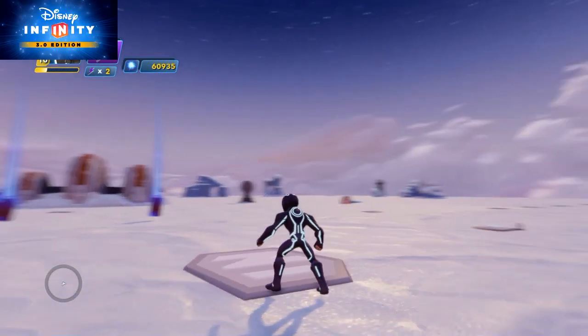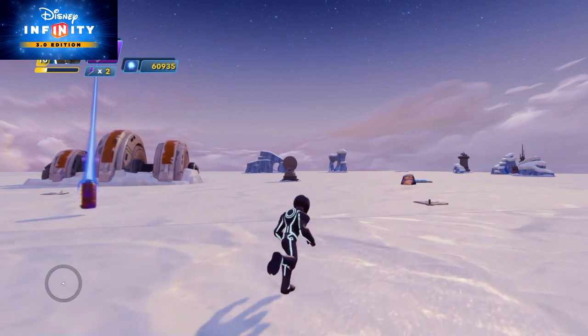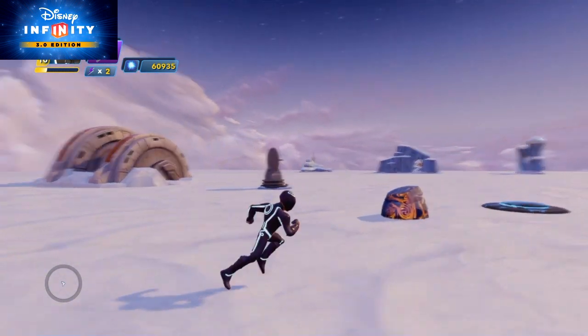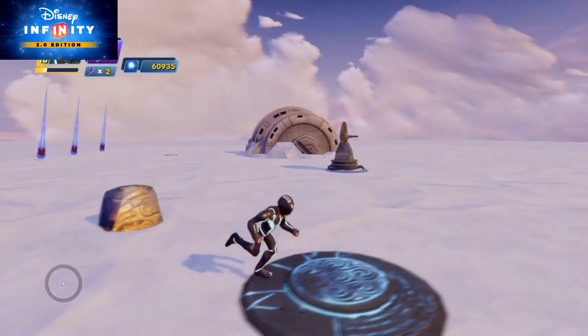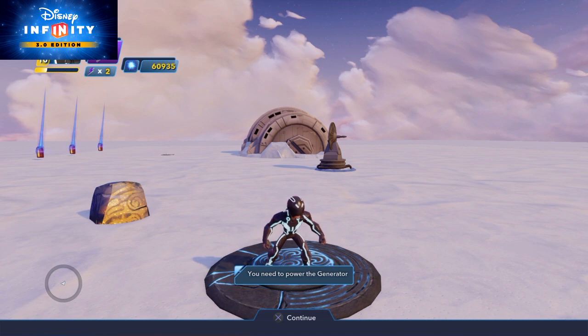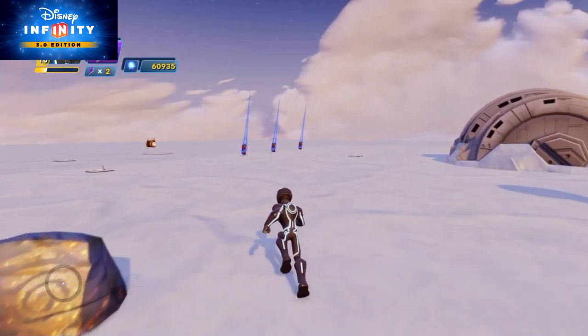Welcome back to another Disney Infinity 3.0 tutorial. I'm just going to show you what we're going to try and do in this clip so you'll actually see it's working. What you'll see is I've got a pressure pad. I'm going to press on that and it tells me that I don't have the generators working to fire the laser cannons, so I need to go and get some power.